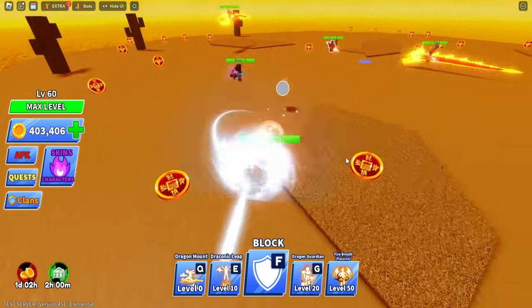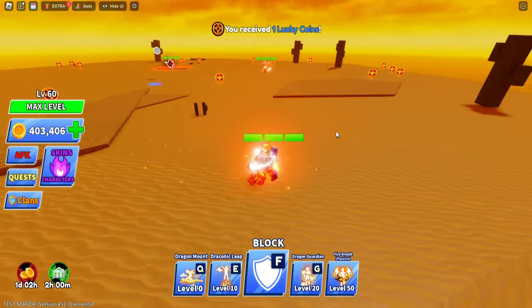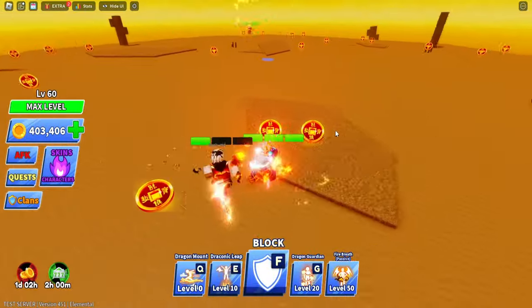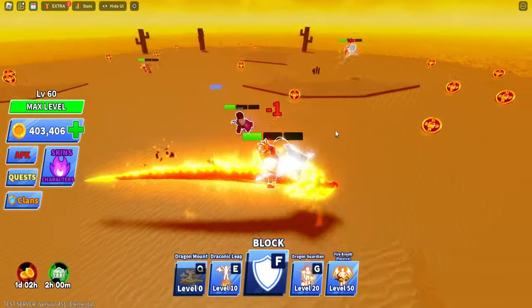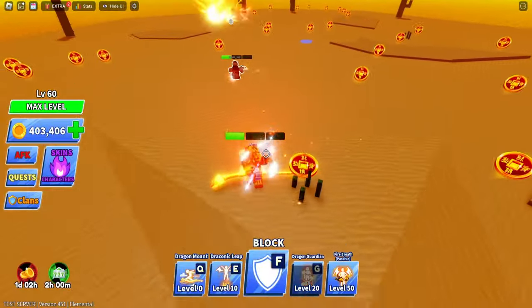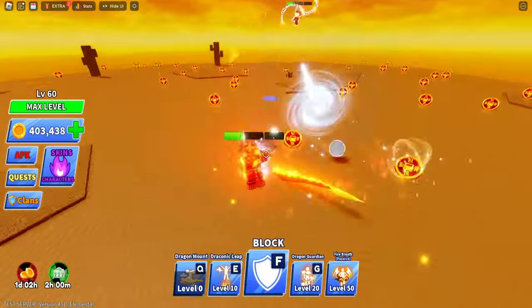Let's check out the abilities in action. The Dragon Mount looks sick — I hit them. With the Dragon leap I got wings on the back of my head. Now we have the Dragon Guardian — this will be good for clashes so I can win more often.